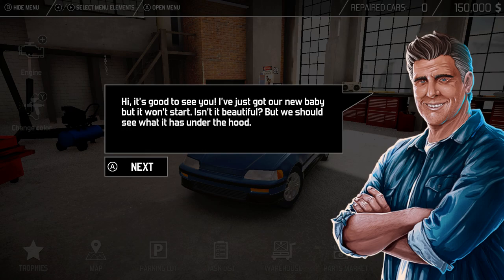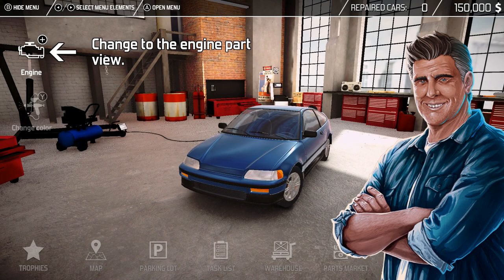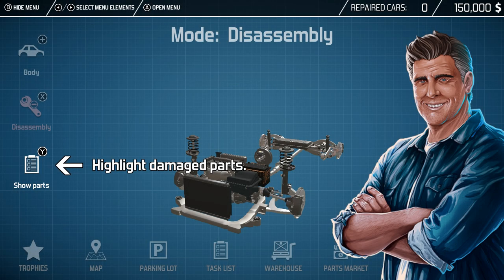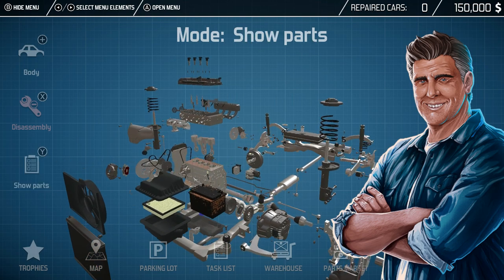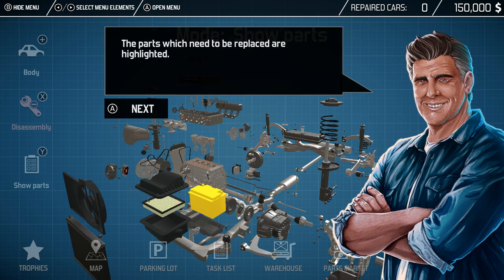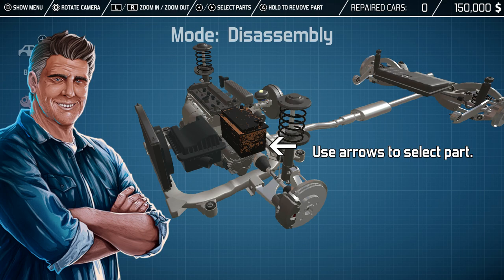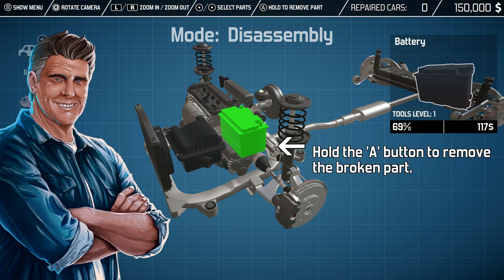We've got a new car but it won't start — isn't it beautiful? Let's see what's under the hood. Okay, change to the engine part view. This doesn't look like a full-fledged Car Mechanic Simulator like it is on PC and consoles — it seems more like a mobile version. We need to find out which parts are broken. The parts which need to be replaced are highlighted. Press B to toggle the bottom menu, use arrows to select a part, hold A to remove the broken part.